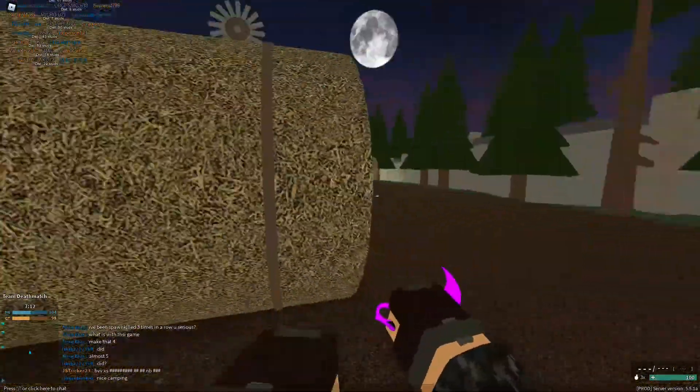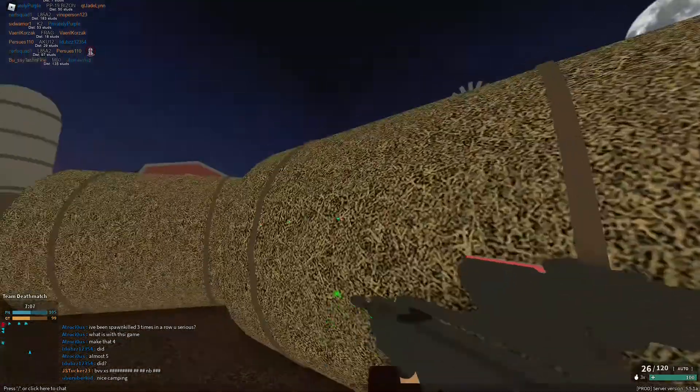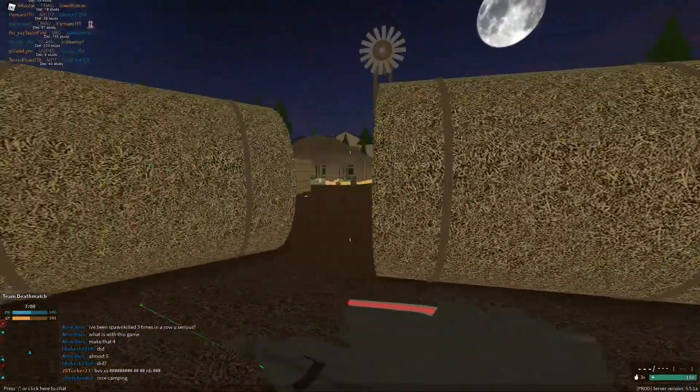There are going to be 4 types of peeks I'll go over: just a normal quick peek, the knife peek, the shoulder peek, and then the slide peek. These are just names I made up. There's not really peeking in this game, so you kind of have to improvise. So we'll start with the quick peek.